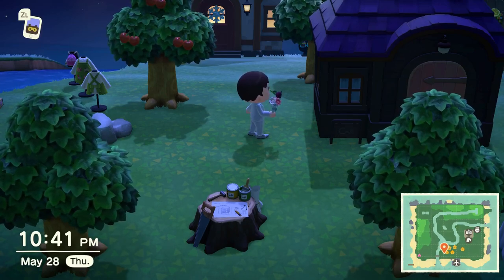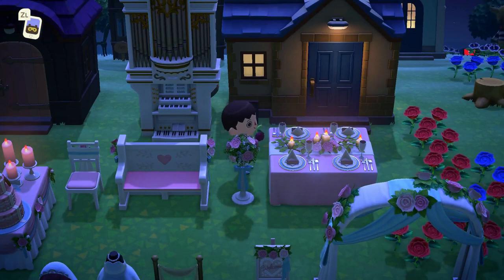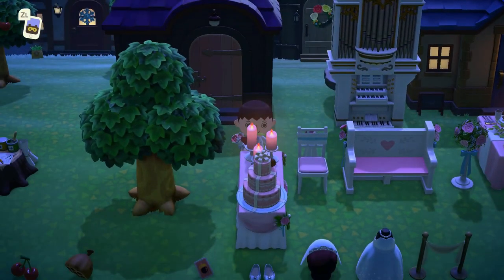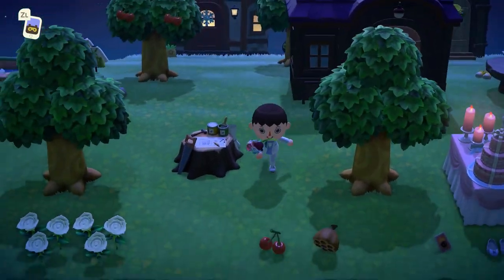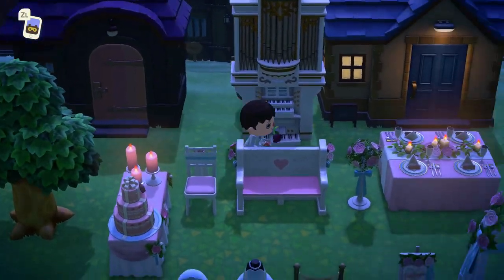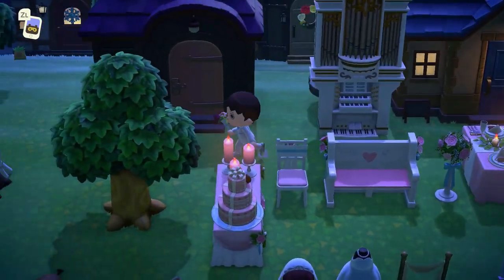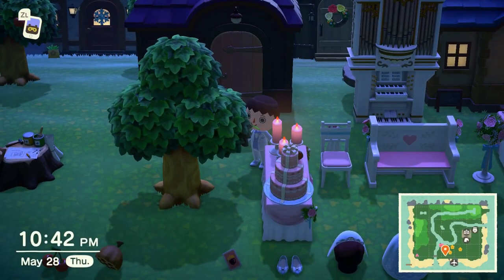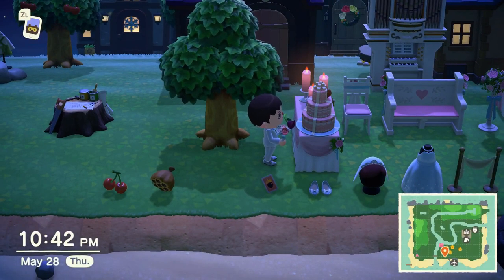The wedding flower stand — right here — is four heart crystals after you've completed three June bride events. The wedding candle set, right here, is four heart crystals after three events. Now I made a mistake: what I showed as the day two table was actually the wedding table at six hearts. This is the wedding head table — the wedding head table is six heart crystals on day four. The cake is also on day four for five heart crystals.